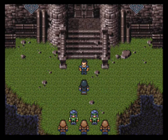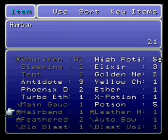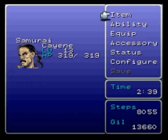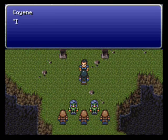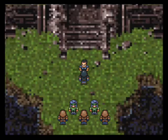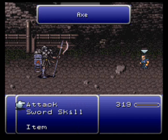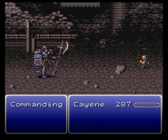Alright, let's go after the commander now. One thing I forgot to mention is you can put Cayenne — or Cyan — in the back row, because his sword attacks are based on his magic, I think. Or I don't know what they are, but they are independent of position.